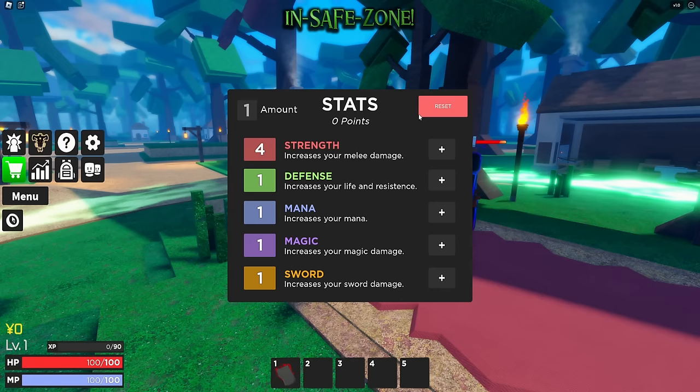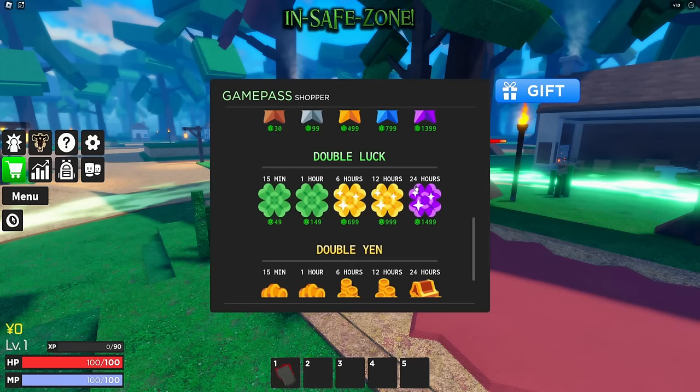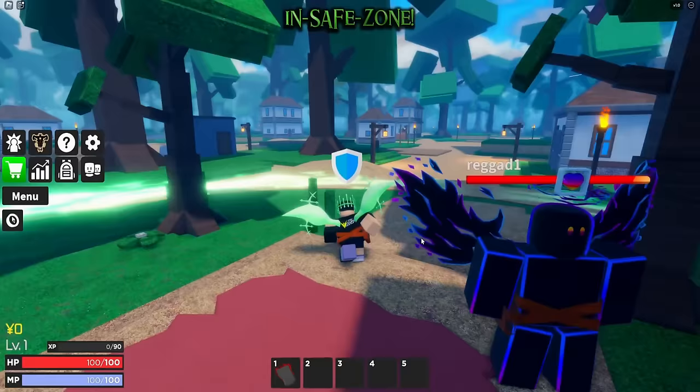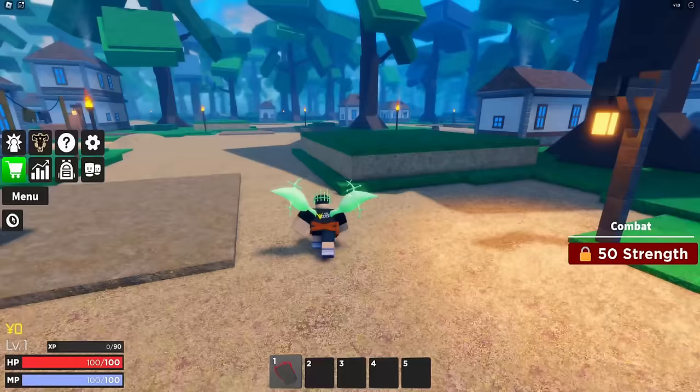The stat reset costs 25 Robux, which is pretty cheap. In the shop they've got a couple of different things we'll check out in a bit - everything seems relatively cheap, which is great. Evidently not a cash grab. Let's see how the combat looks.